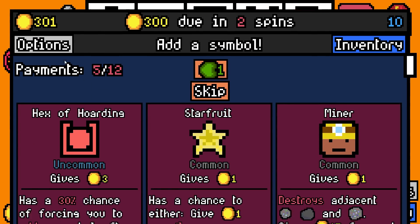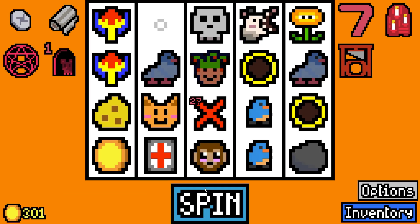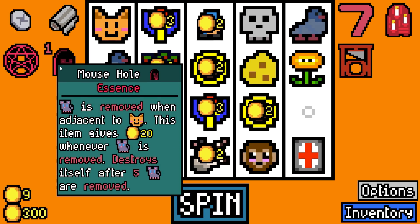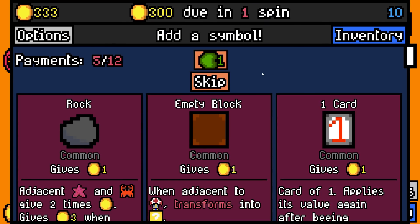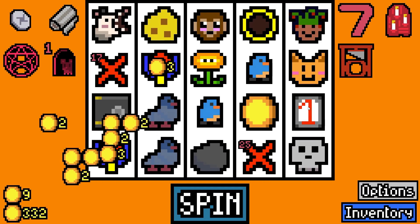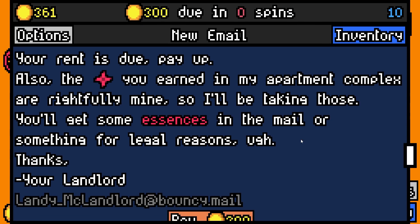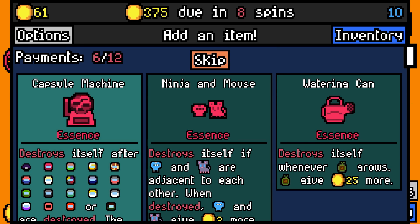We've actually removed one of the mice! How does this work - mouse is removed when adjacent to cats; this item gives 20 gold whenever mouse is removed. We just need to add more mice if we see any. No more rocks. We can add the one card we've got - the booster card here. Only 29 rolled. 300 paid with only 61 spare.